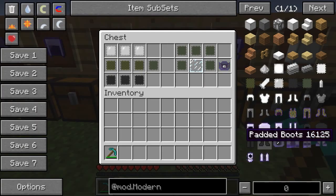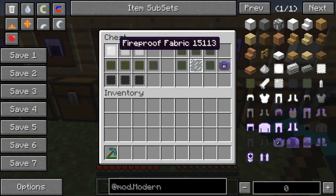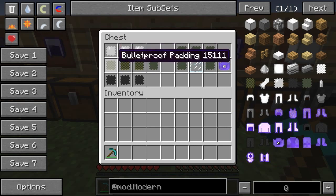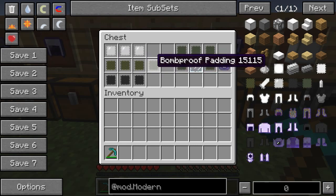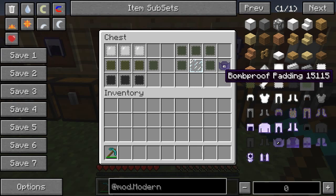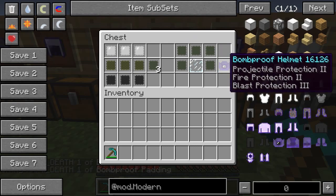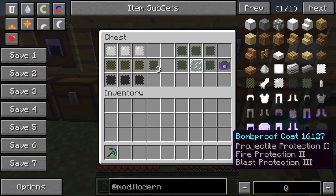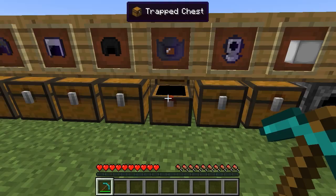The bomb proof armor is probably the most powerful armor in the mod. It comes stock with Projectile Protection II, Fire Protection II, and Blast Protection III. It's crafted using fireproof fabric, bulletproof padding, and cloth padding — all materials you've already seen. The recipe is supposed to give you three bomb proof padding, and then five of those around a glass pane gives you the bomb proof helmet.